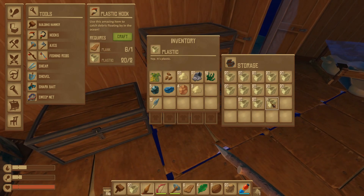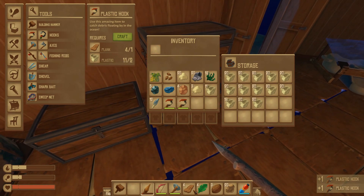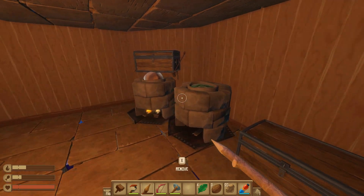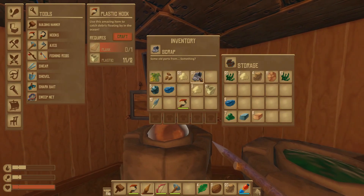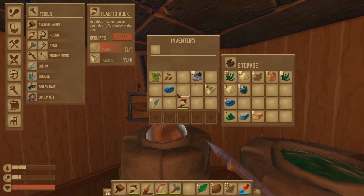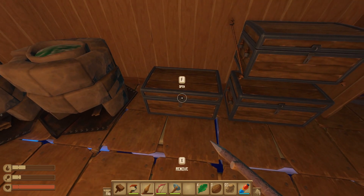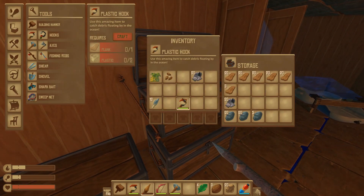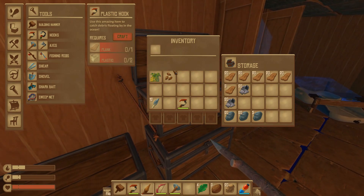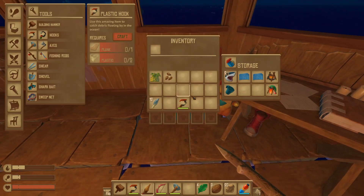Craft, craft — pop that in there. We'll go ahead and drop off all of our stuff. We got a bunch of clay and sand, some metal. Where's my scrap — there it is. We got some seeds too — let's throw those in here for now.